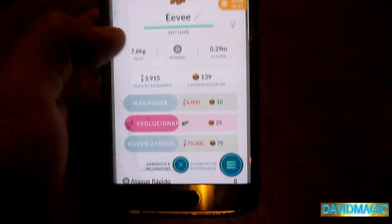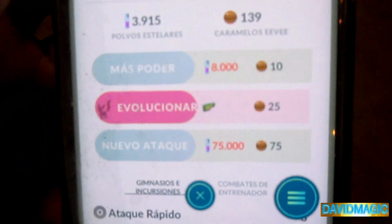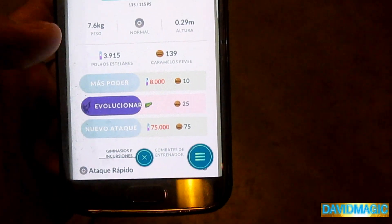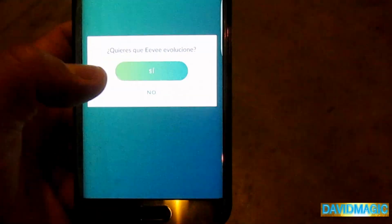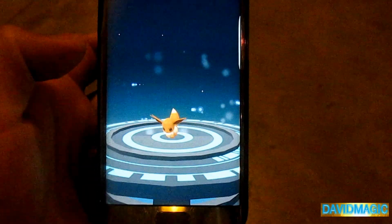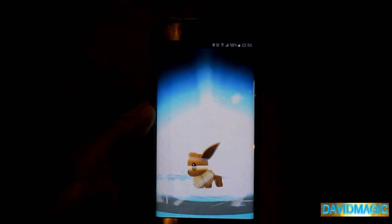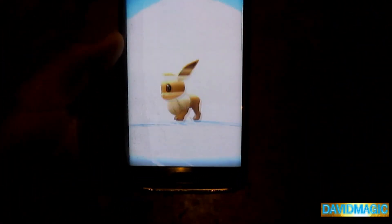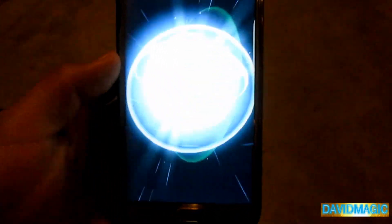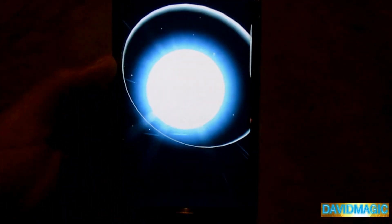Como pueden ver acá abajo también, ahí tenemos para evolucionar en la plantita. Y pues lo evolucionamos a este Eevee y vamos a ver esa maravilla, esa hermosura — un nuevo registro más para la Pokédex. Ahí va, se aproxima señores, la nueva evolución, otra nueva evolución de Eevee. Miren, qué hermoso que tenemos aquí.